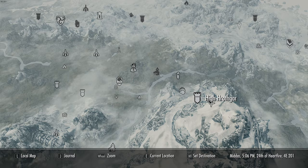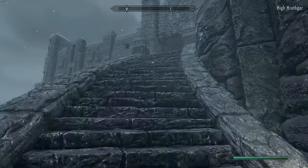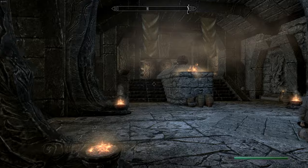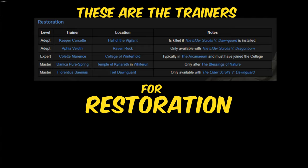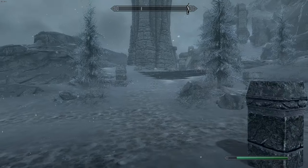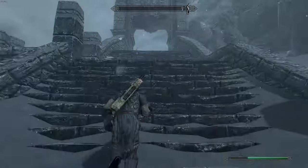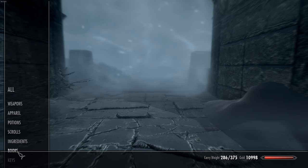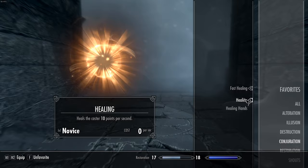We're traveling to High Hrothgar, located here on the map. Now that we're up here at High Hrothgar, we're gonna come all the way through this door and through to the backyard. We're gonna come up here to where this storm is. Go to your books and learn the spells you just bought, then go to your Restoration spells.